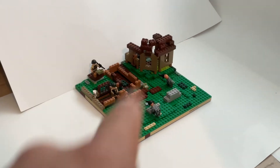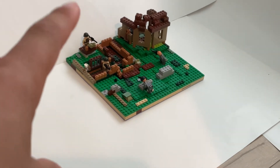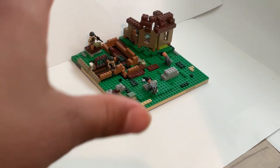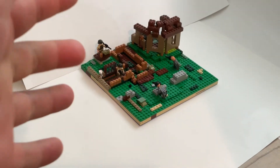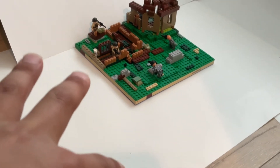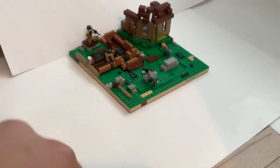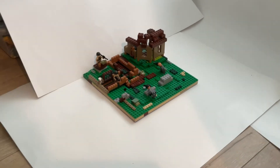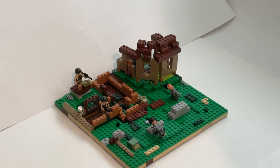So this is my World War II MOC. We have a house that's kind of destroyed, we have a bunker, we have four minifigs — one minifig CO and three other ones — and Brick Arms is the three helmets.